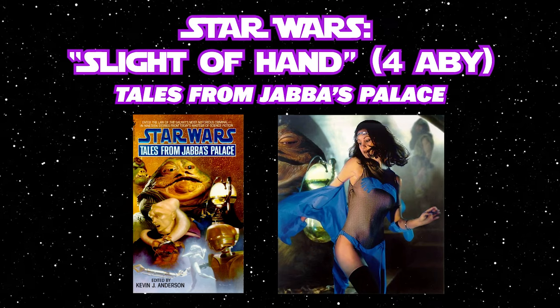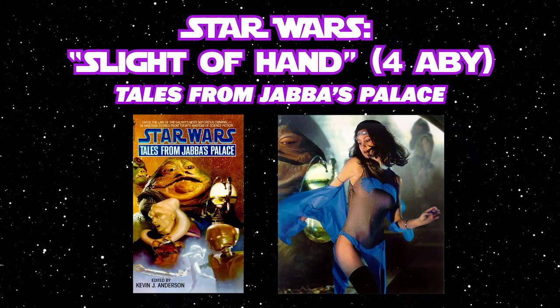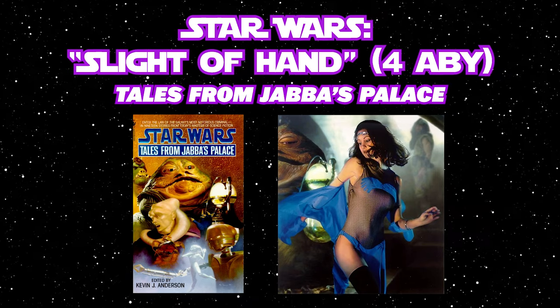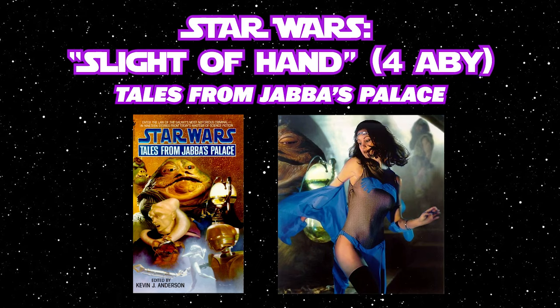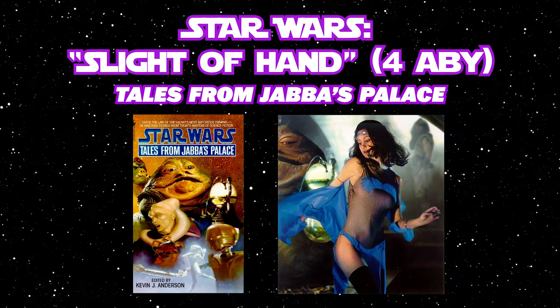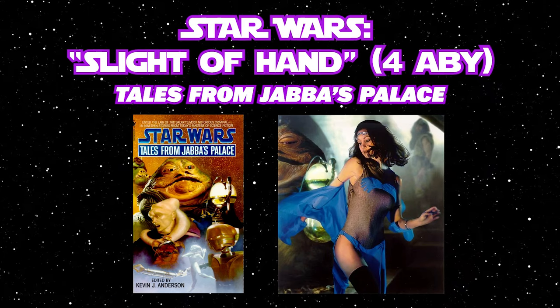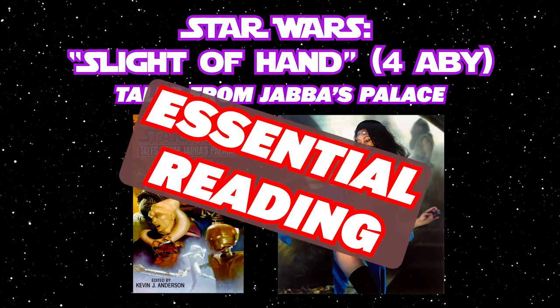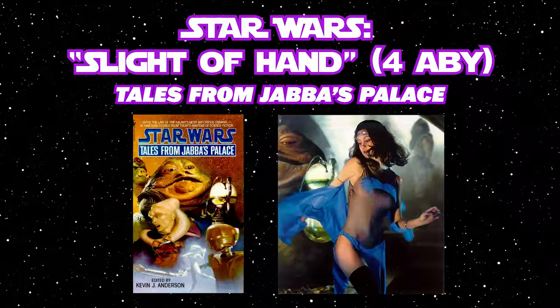Sleight of Hand is written by Timothy Zahn for the Tales of Jabba's Palace paperback book collection. The story takes place in 4 ABY shortly before and during Return of the Jedi. The story follows Mara as she's sent to infiltrate Jabba's palace, disguised as one of the dancing girls, Araka, to assassinate Luke. I would also say Sleight of Hand is an essential Mara Jade story.